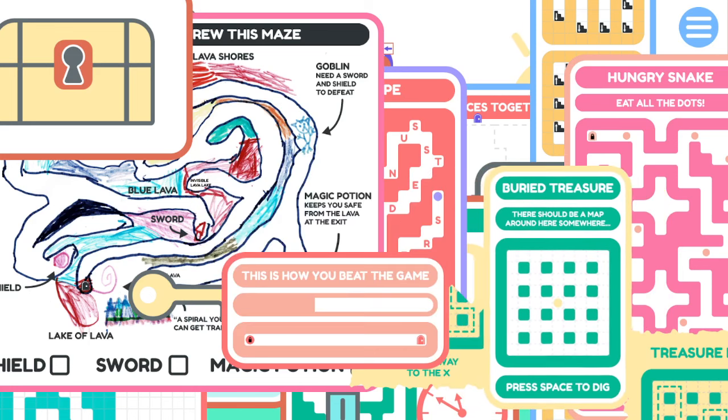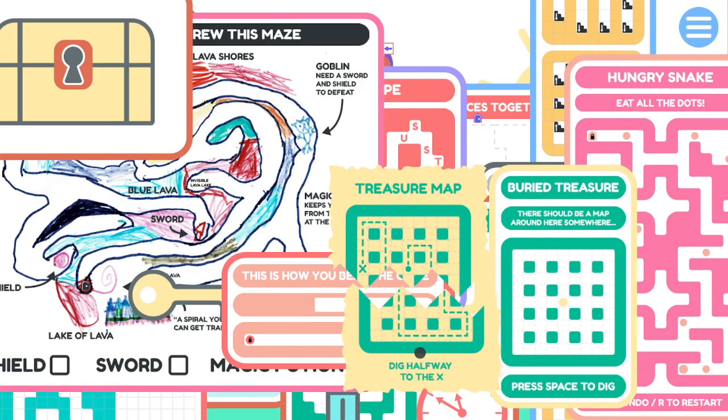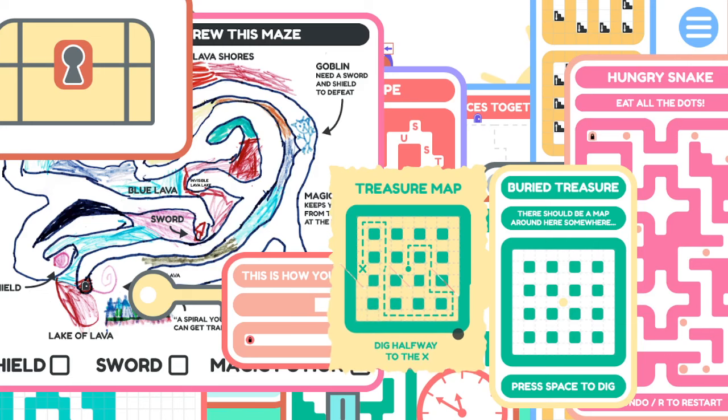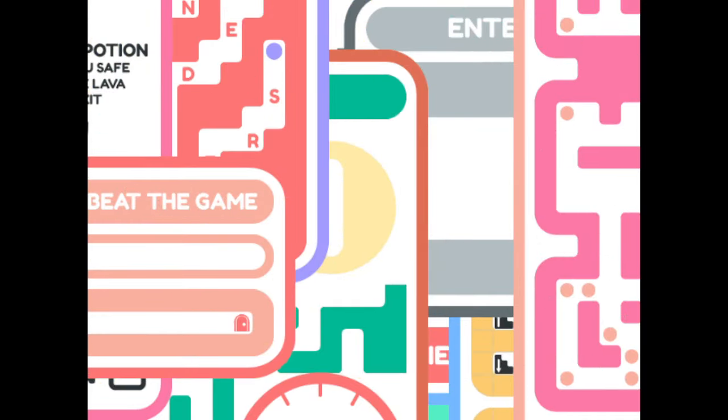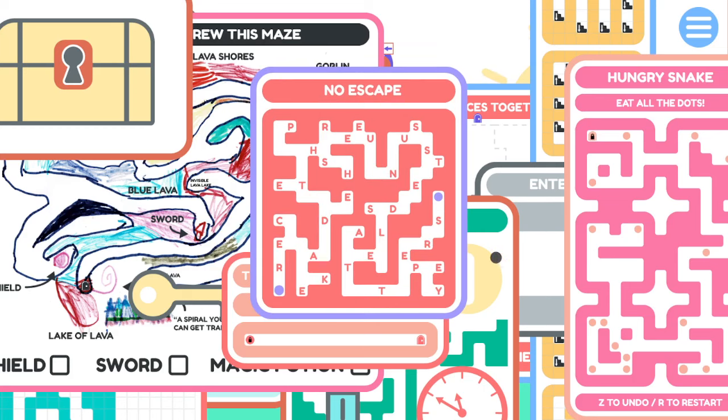Buried treasure - map, right, hold on. There's a treasure map. Now we also have the buried treasure. Also, people who pronounce 'buried' as 'buried' are aliens. So, dig halfway to the X. Even if I take this path - 5, 6, 7, 8, 9, 10, 11, 12, 13 - I don't freaking know what's halfway. I just intuited which was halfway without counting. Cool. What is this? Read the unused, probably.